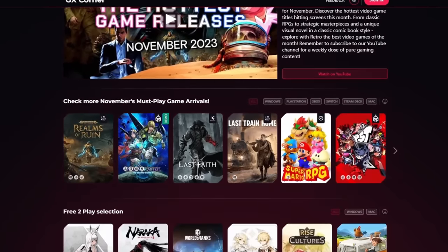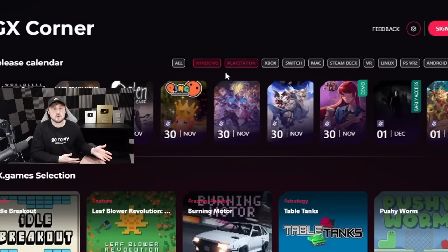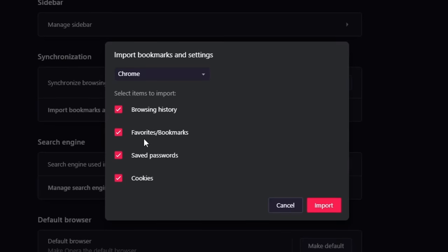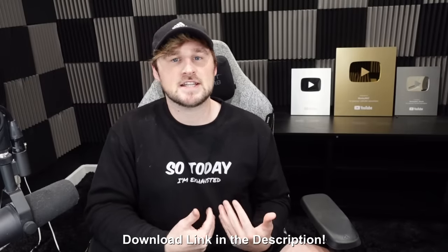Right when you open Opera GX, you can check out GX Corner, which is a cool way to stay up to date with free games, the best deals, the newest releases, and you can easily switch between platforms. If you want to swap to Opera GX but you're worried about losing your browser data, they have a quick import tool to bring all your settings from your previous browser.